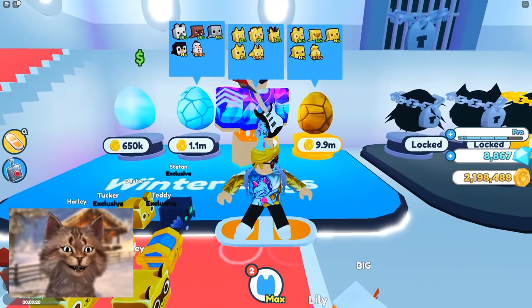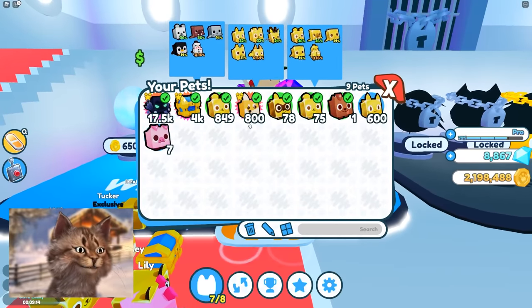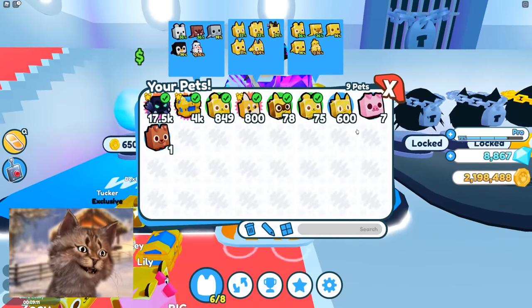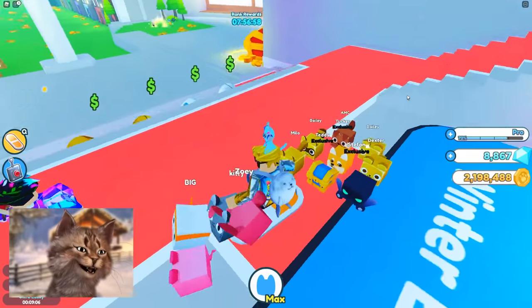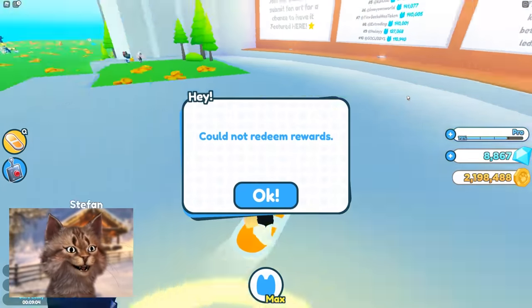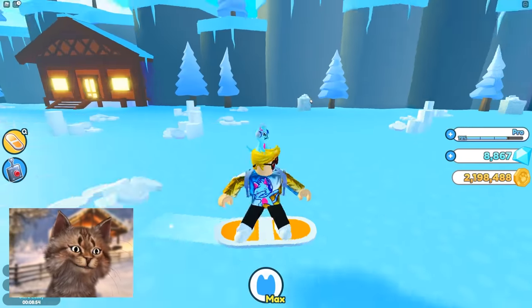Let's buy one of these and see what we get. Golden still cat — we finally got a cat! I have to unequip something. I'm gonna keep the dog because it's just my first pet and I think I'll keep him forever. We'll equip the golden cat and keep the dog. We're looking good.